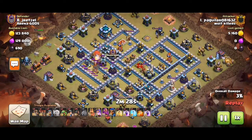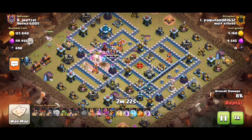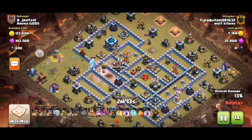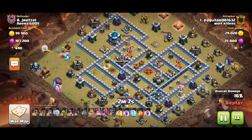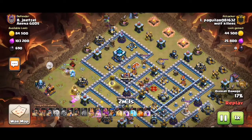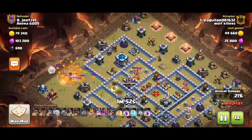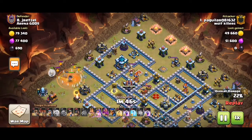We're using the blimp to lure out the CC, and a yeti bomb to lure out the CC — there's the pound and ice. We know in advance that the queen will likely walk down towards eight. The king position was a bit incorrect — I think the king was better at 12 o'clock.